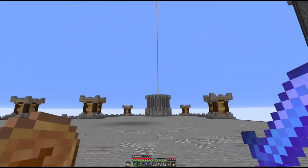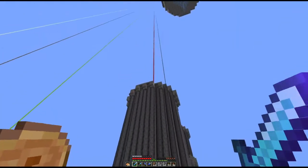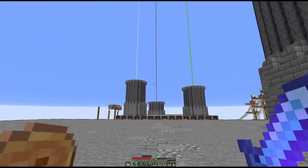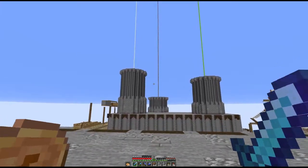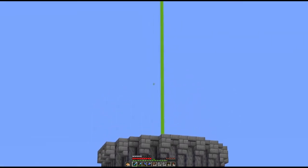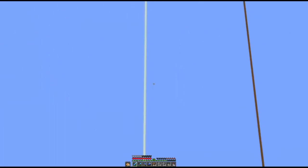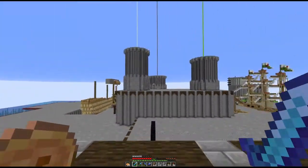That tower over there is going to be the magma tower, with magma and fire up its side. The smoke tower will have — you get the impression — smoke. The air tower we'll do something with, probably create some clouds around it. We've got the ooze tower with loads of slime blocks — good job we built a slime farm last week. Then there's the earth tower and the ice tower as well.